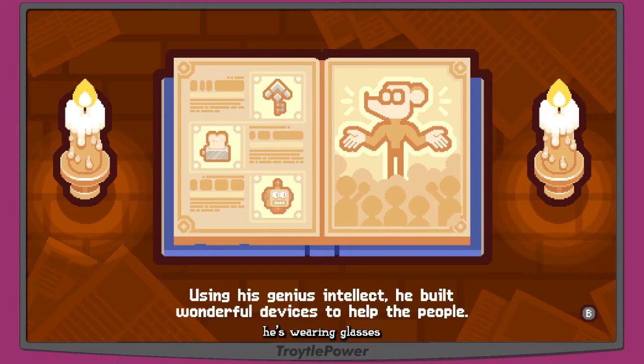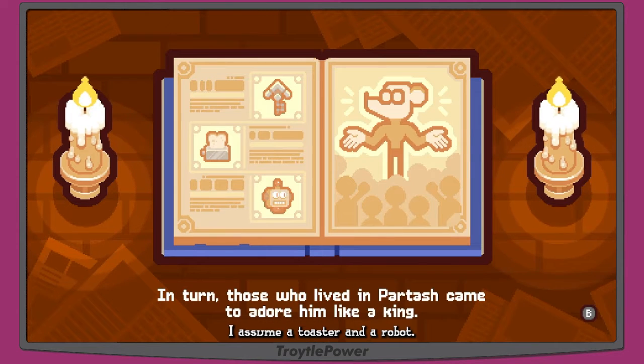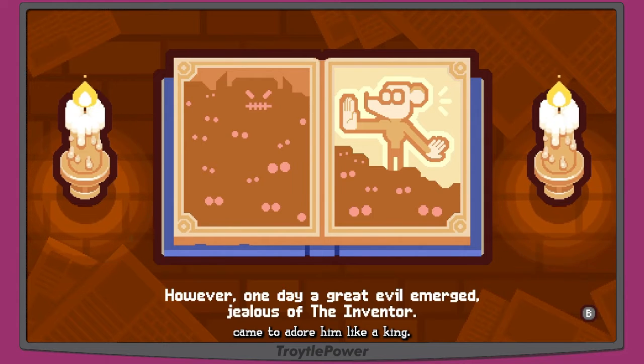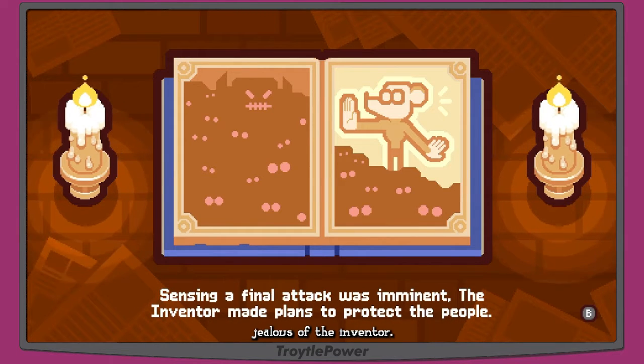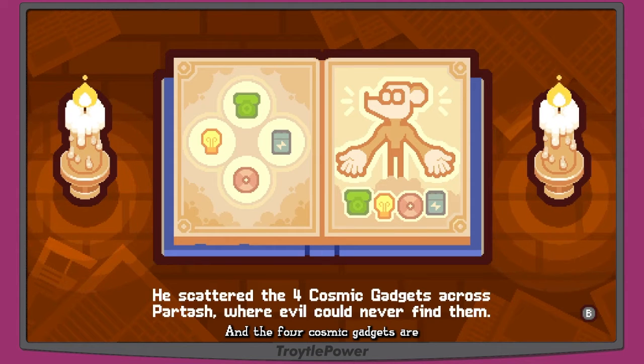He's wearing a turtleneck. Using his genius intellect he built wonderful devices to help the people — showing a grappling hook, a toaster, and a robot. Those who lived in Partosh came to adore him like a king. However, one day a great evil emerged. Jealous of the inventor, sensing a final attack was imminent, the inventor scattered the four cosmic gadgets across Partosh — a rotary telephone, a light bulb, a CD, and a battery.